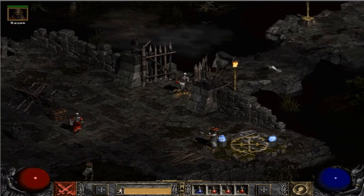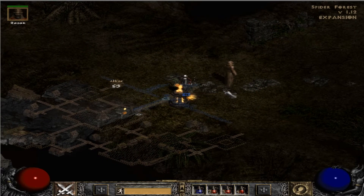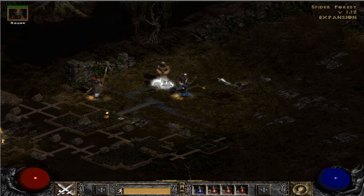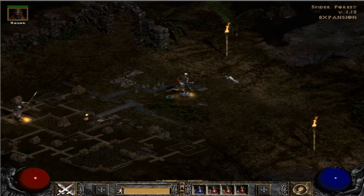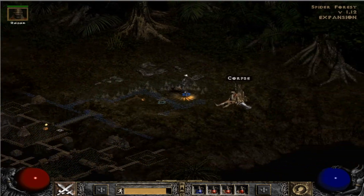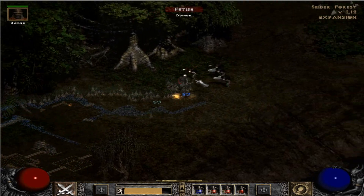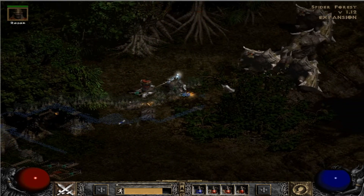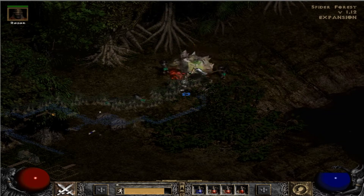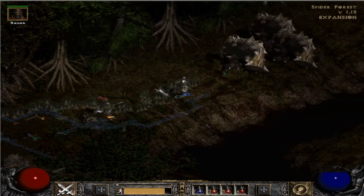We're gonna start Act 3. I know some people don't like Act 3, but I really enjoy it because dude, it's the Dark Wanderer. He's so cool. He always spawns these flesh beasts. Sometimes you can get a quest off of your first unique monster pack you find. The whole point of Act 3 is we're trying to get to Mephisto. It's a pretty easy act in my opinion - just pretty much gravy from here. And we get introduced to Fetishes, Thorned Hulks. These guys are pretty easy. I'm pretty sure they have a knockback proc. It looks like we're doing pretty well in terms of HP.